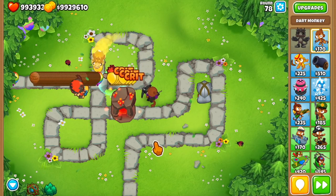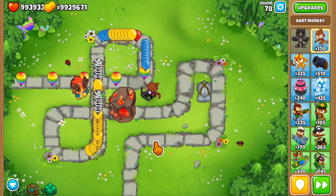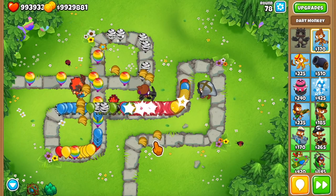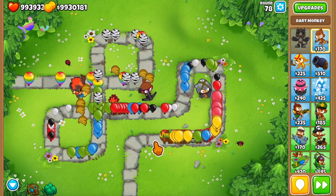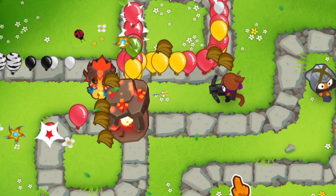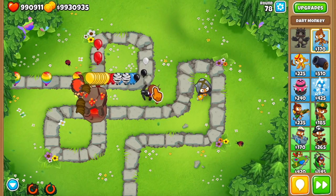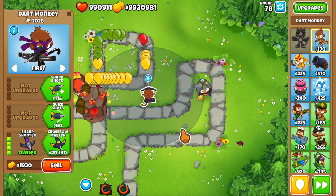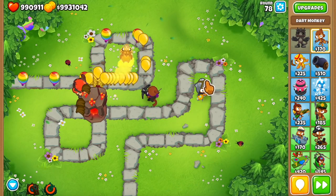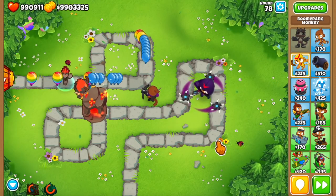The balance changes are smaller than usual but significant for some towers. Obyn's activated abilities now have no RNG and work similarly to Gwen's cocktail — the brambles and wall of trees now get placed on top of the bloons Obyn is targeting. The sharpshooter change from the previous patch was reverted so he's back to dealing six damage per shot while keeping his attack speed from the previous update. The Glaive Lord's rotating glaives now do an extra two damage to MOAB-class bloons to give it a little push in free play.